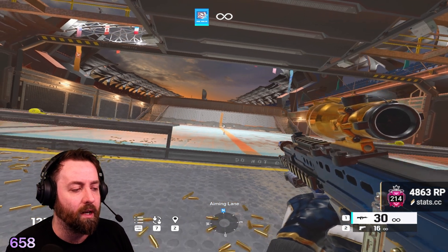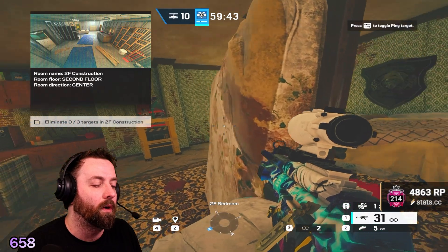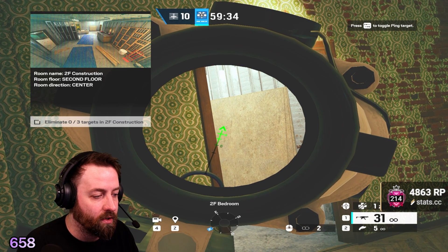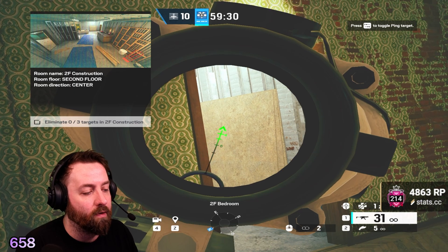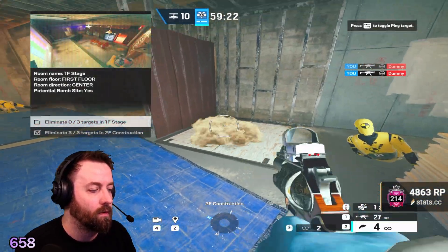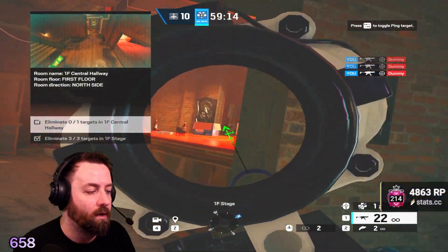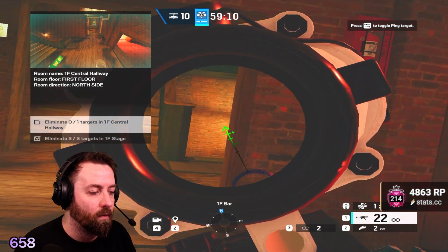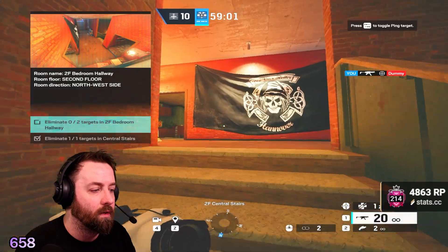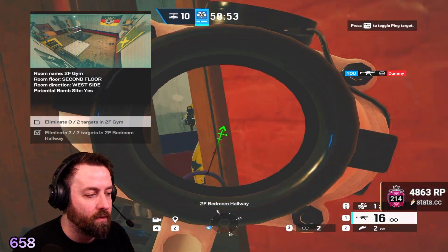Do this for like 10 minutes or so before you play ranked and your aim is going to be ready to go. The target drill — moving around the map and working on your sensitivity and crosshair placement. When you're swinging a door really quick, you don't want your crosshair up close. You want your crosshair out a bit, waiting for someone to swing. If you are swinging, have your crosshair a little bit farther out so you can react. This simulates real in-game scenarios.